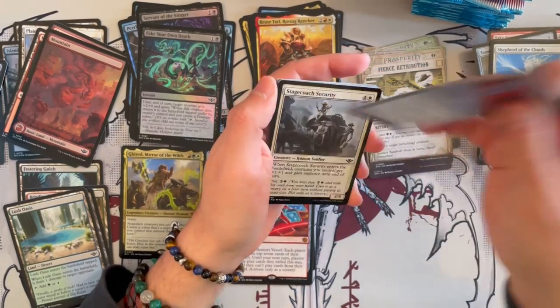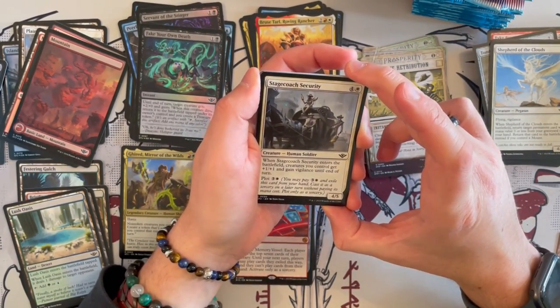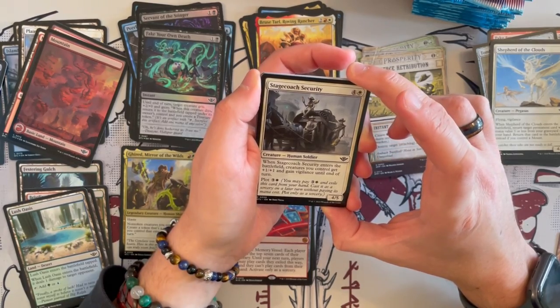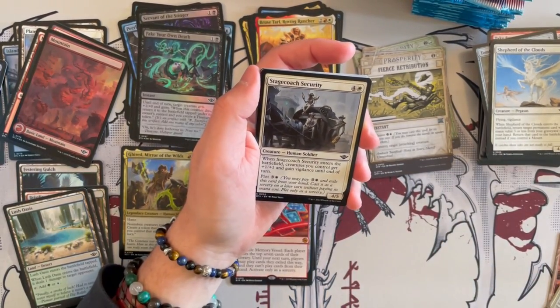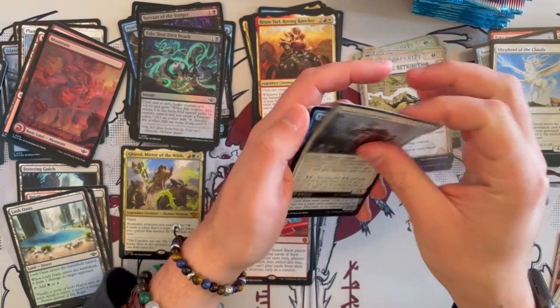Razzle Dazzler, Void Plunderer — as we were saying. Stagecoach Security is a 4/5 Human Soldier. When it enters the battlefield, creatures you control get plus 1, plus 1 and vigilance until end of turn, and you can plot it for 4, making it cost a little less. Kind of a little alpha strike — not the strongest, but if you have a lot of weenies it could be annoying.